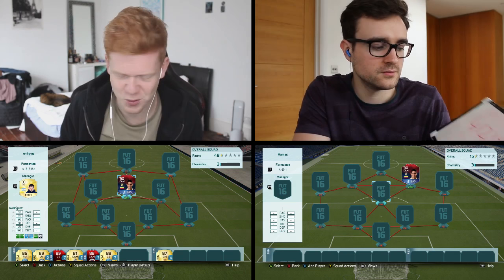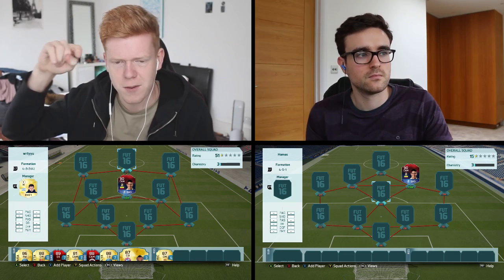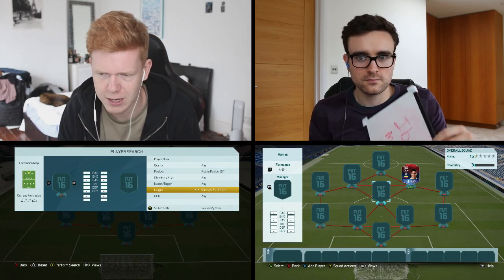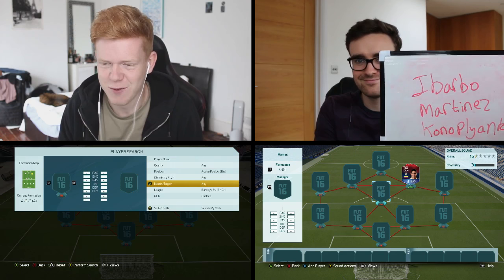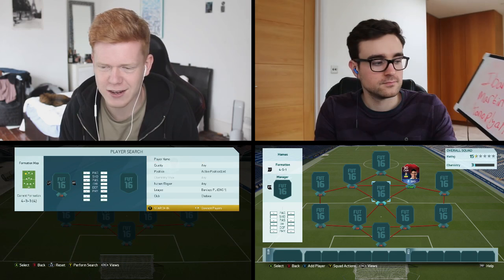Moving on to the first three players — my striker and my two wingers. The first player I would like to use is a Chelsea player, and that is going to be Falcao — something a little bit different. Right wing, we're going to go for Willian, and then left wing we're going to go for Eden Hazard. You can have all three!